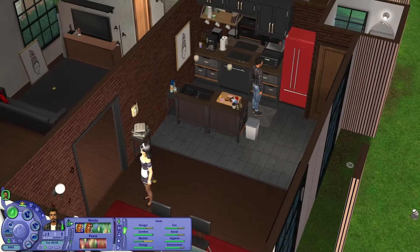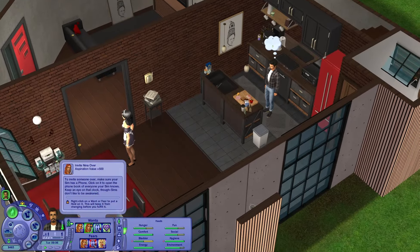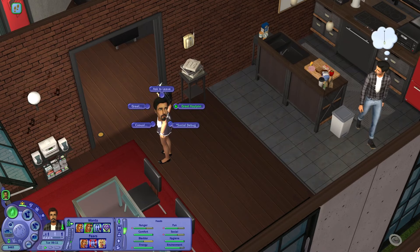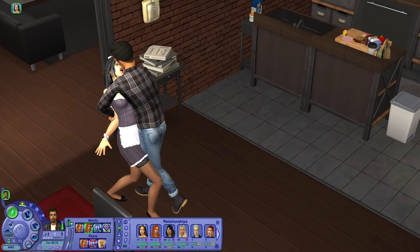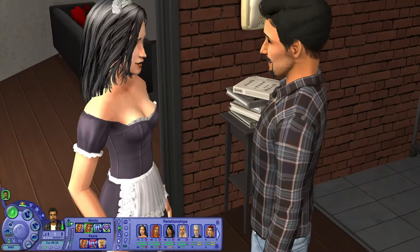We're right here with Don and of course the first thing he wants to do is contact Miss Nina Caliente — we're probably going to do that. But what is he doing? Oh, he's admiring the lamps. Come over here and read, Kaylin. They seem to like each other already. This man is busy — flirt, charm. Poor Caitlyn, she's a shy sim. She's at work and this guy is basically harassing her.